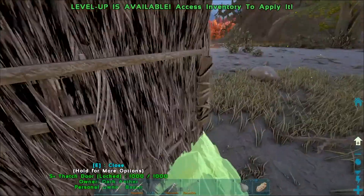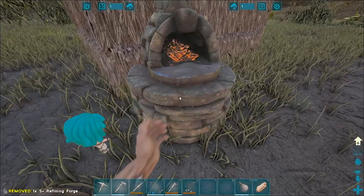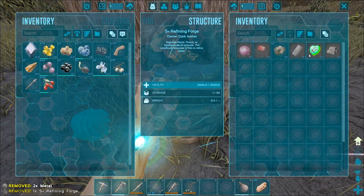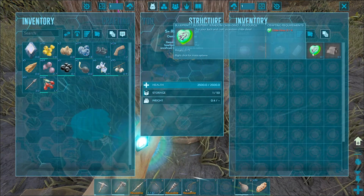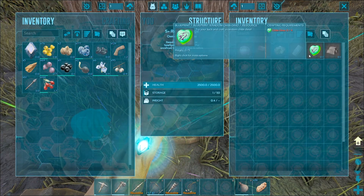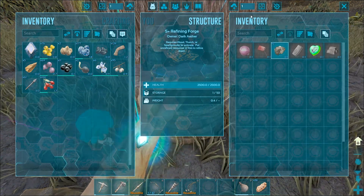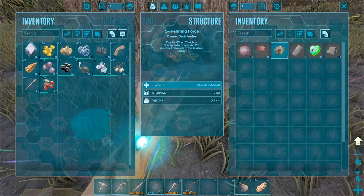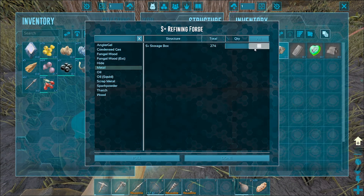I'm just gonna set this outside — just set it right there. 'Metal random chibi dino: try your luck and craft a random chibi dino for chibis.' Hmm, that must be part of the event.